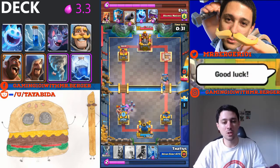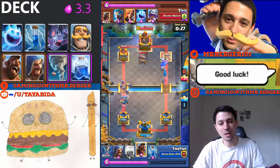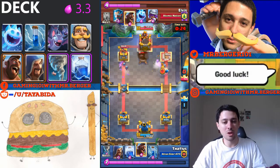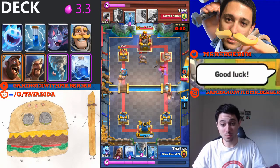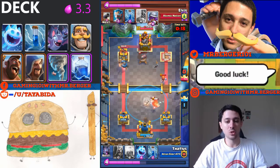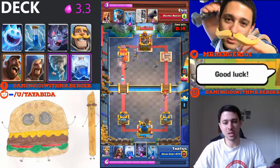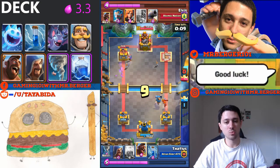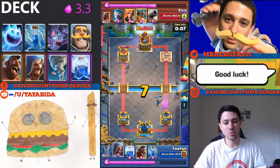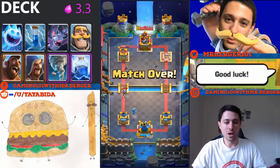I'm a little bit late with the ice spirit, but I send it in with the bats to distract the E-barbs, then the knight as a mini tank. Knight is still one of my favorite cards — he was nerfed a lot and has finally been rebuffed, so he's back in a solid place. I'm defending on the right and providing a little pressure on the left, and all I need to do is defend against that valkyrie, which pretty much ends the match. Another victory.